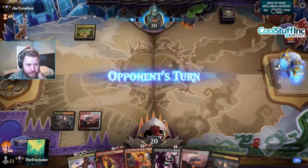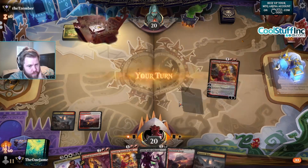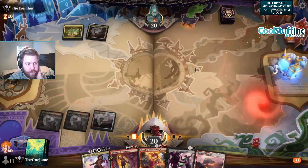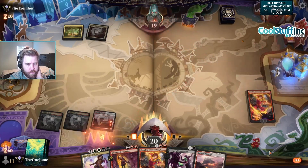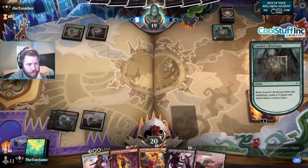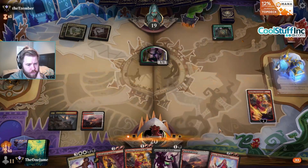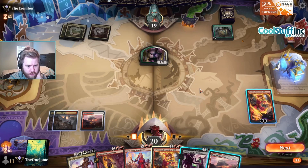I don't know how good it is against a Jetmir's Garden though. We can play this because if they deal with it with Leyline Binding they don't have blue mana right now, so they can't Leyline Binding us. But this Anoint with Affliction is probably dead unless we play against like green mana or the 4/4 — they don't have the 4/4. Jaya.